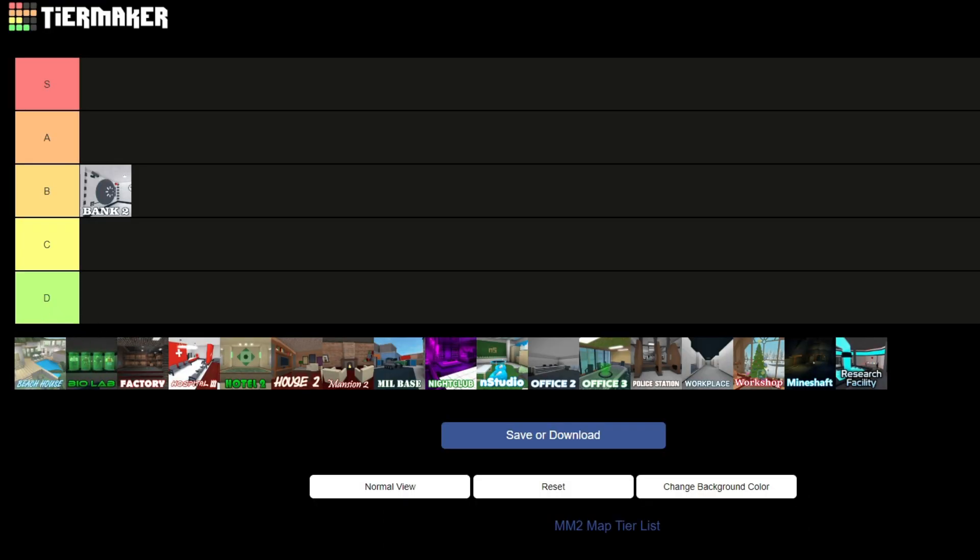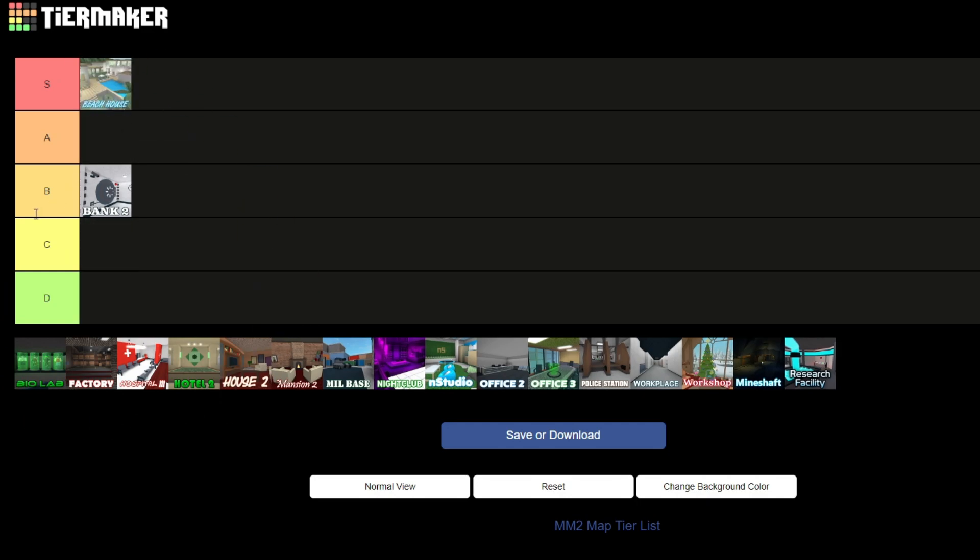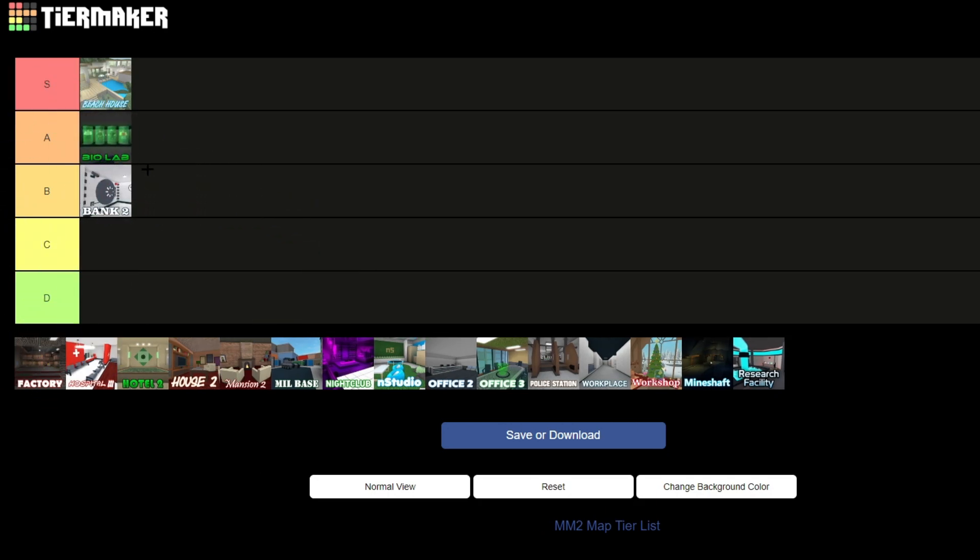Next is Beach House. I've actually never heard of this map at all — I don't even think it ever existed, so let's just put it in S tier because if there was a Beach House that would be legit insane. W summer update. Next we have Biolab. Biolab is one of the biggest maps there are and it's very amazing — you can go in so many areas, but it's really copy and paste because it's completely gray. The color scheme isn't too good, but I love the openness of it, so let's put it in A tier.